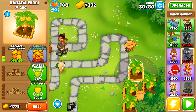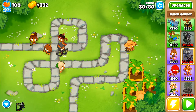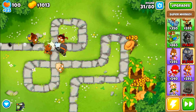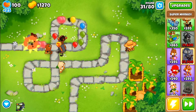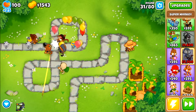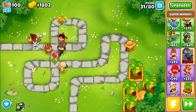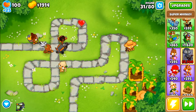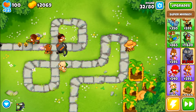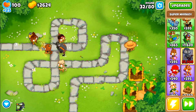From here on out, the big thing is just to save up for that super monkey. At this point, it's safer to not fast-forward it. But I feel like you might be able to for a bit, and definitely when you get the super monkey, you could probably fast-forward. Quincy — I'm pretty sure the only camo detection I have up right now is Quincy, which is probably a bad idea. You could upgrade the camo detection on the wizard first, or on the triple dart monkey, and it'll fix any problems you have with camo.